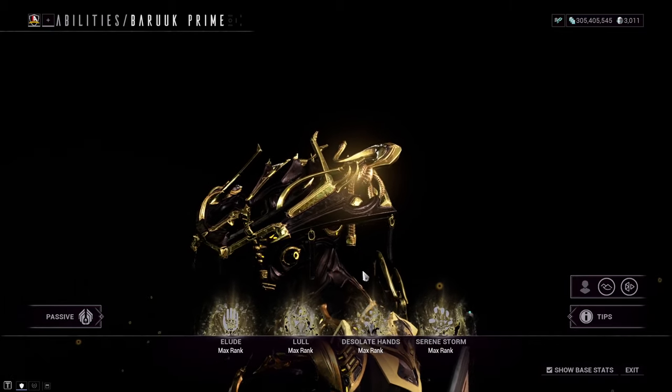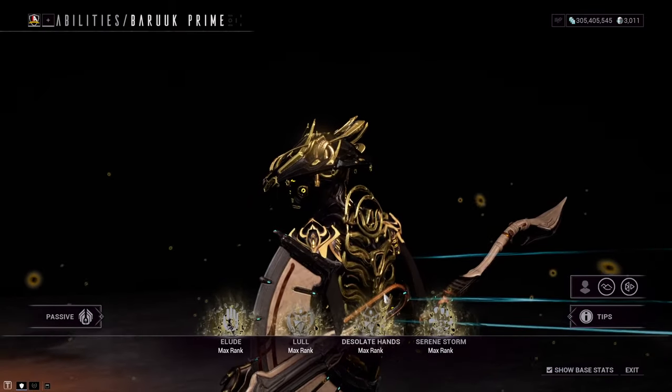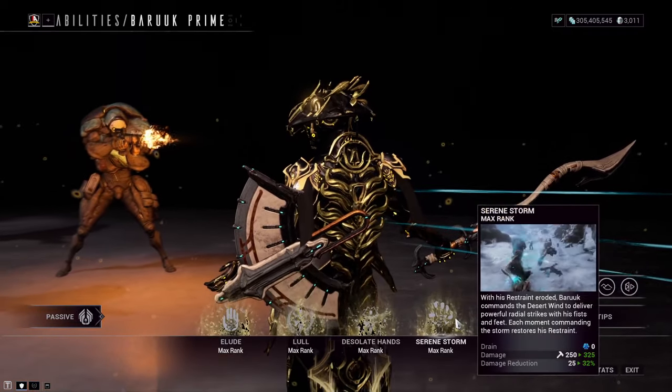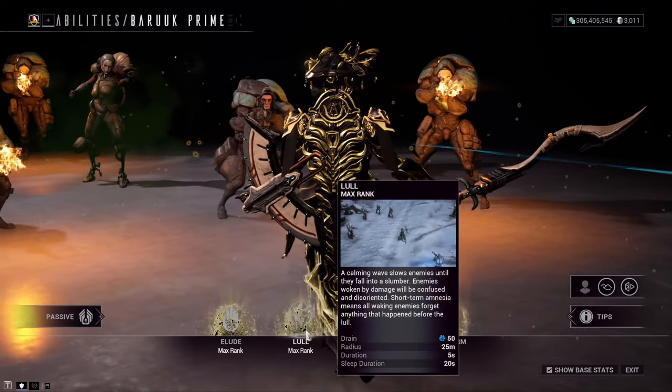With this in mind, I'll be subsuming out Baruch's Lull ability, as I need his first ability Elude for the new augment, his third ability Desolate Hands for protection, and of course his fourth ability Serene Storm for DPSing. So we'll be subsuming Lull out of the build and replacing it with Nourish.